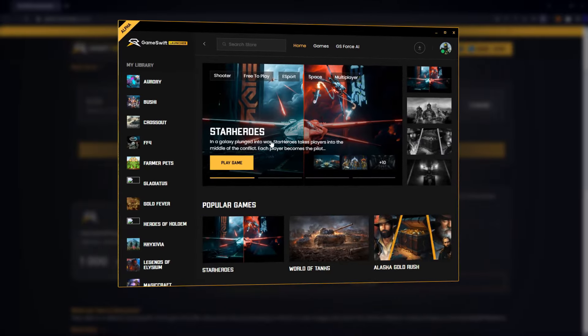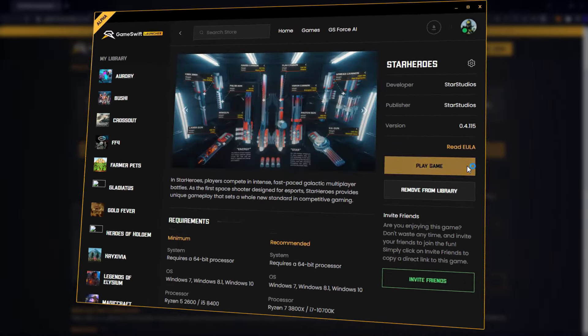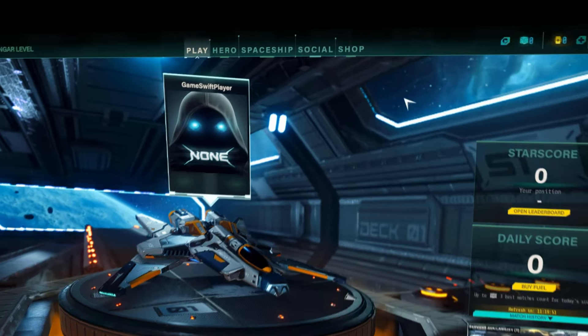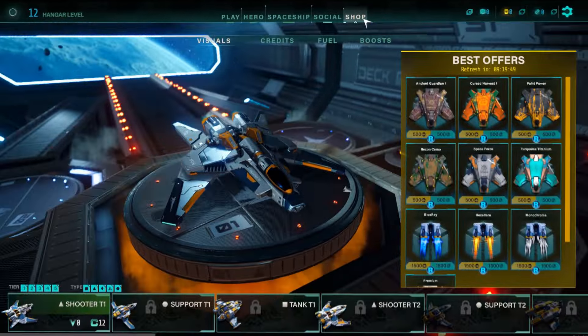Right now, G-Bucks can be spent within Star Heroes Game, a Web3 competitive space shooter. In the Star Heroes Shop, you can buy a selection of in-game assets.